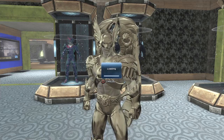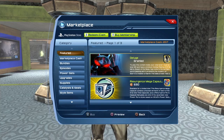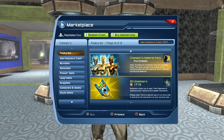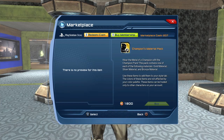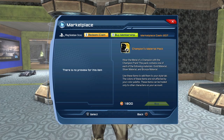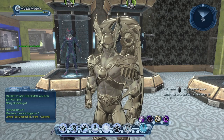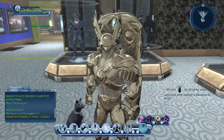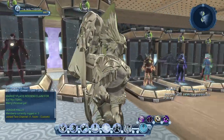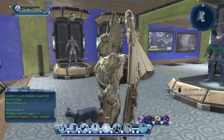You have to go to the marketplace. And here you can see the Champion's Material Pack — that's where you can get the gold, the silver, and the bronze material. You can see it's 1,800 market cash because I'm a subscriber. If you're not a subscriber, it's going to be 2,000 market cash. It's the same price for Daybreak cash or whatever cash Xbox uses. Here you can see how really nice the gold material looks.